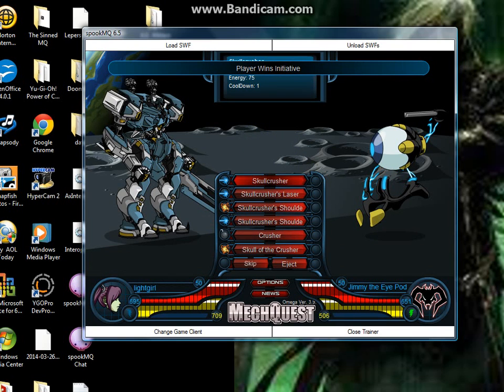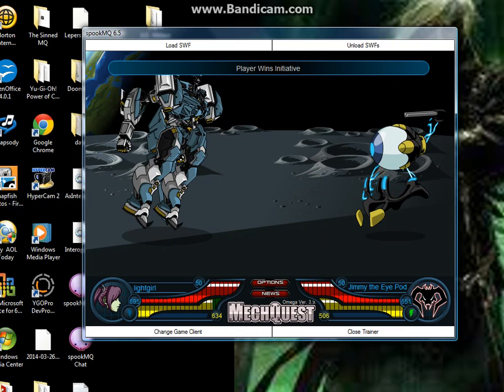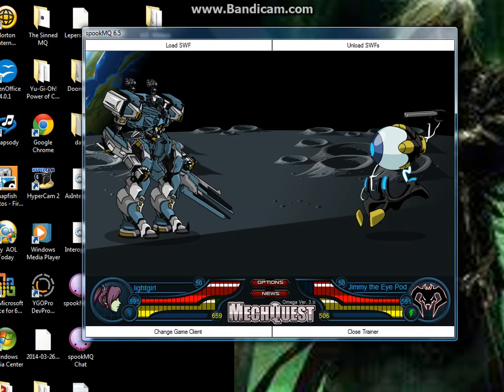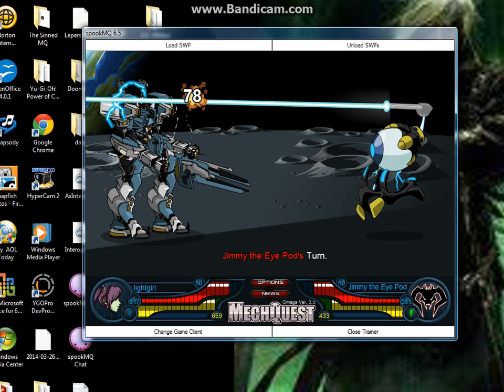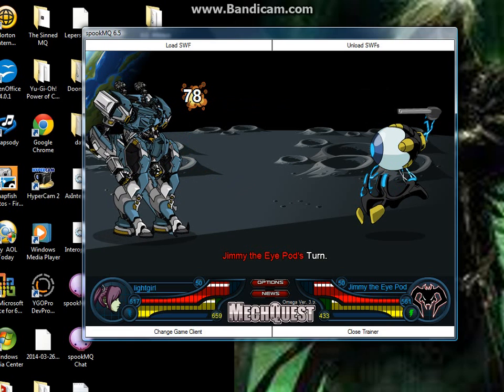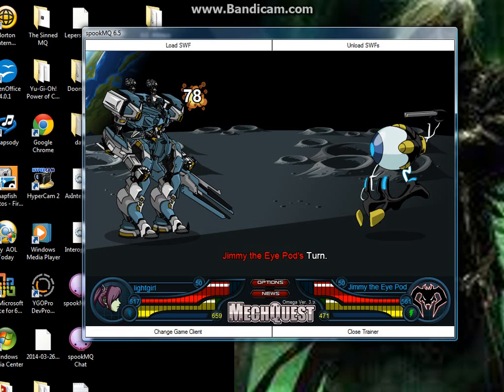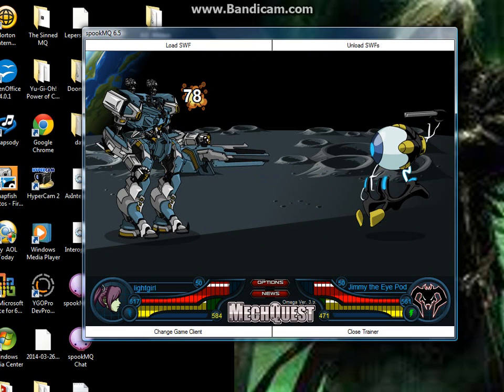We'll start with the ability called skull crusher — it's his front arm, he jumps up. So it's the eyeball's turn. There was no effect, so it was his eyeball's turn. Now we use the skull crusher's laser.